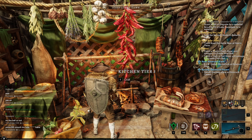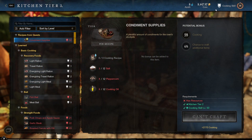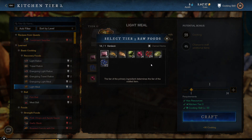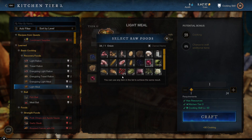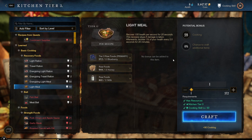So how do we do this efficiently? If you come to a tier 3 kitchen, you do need to get a cooking skill of at least 50. And we're going to craft light meals. Here's the key with light meals: you need a tier 3 food and then you can use two tier 1 foods — so one tier 3 and two tier 1s in bulk.